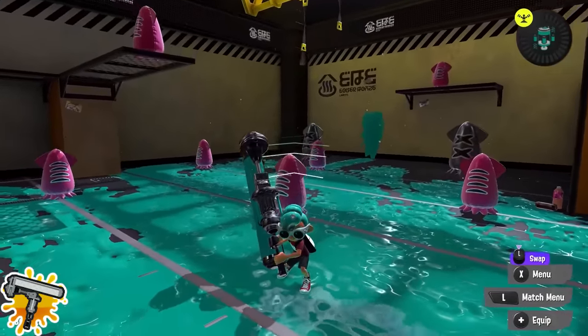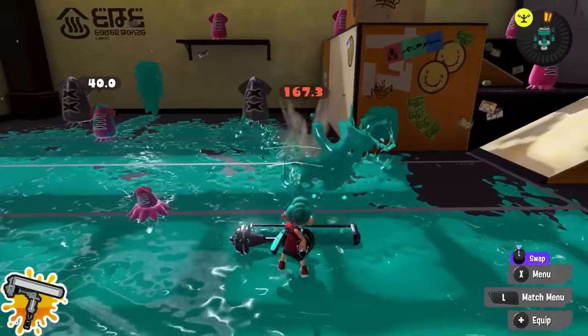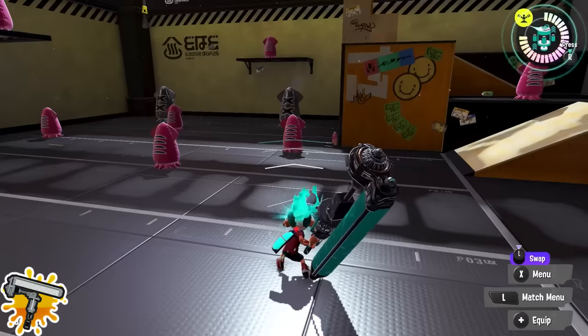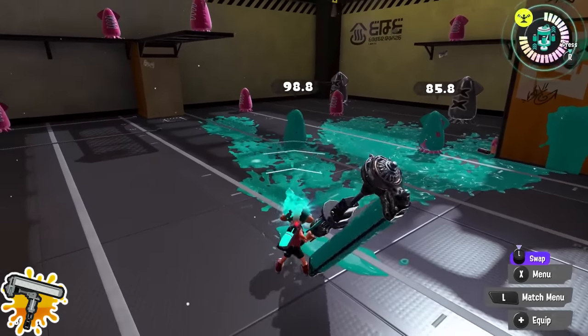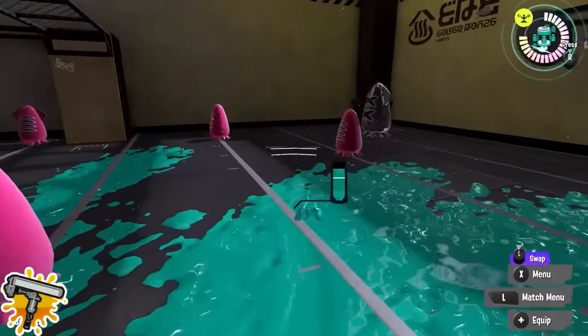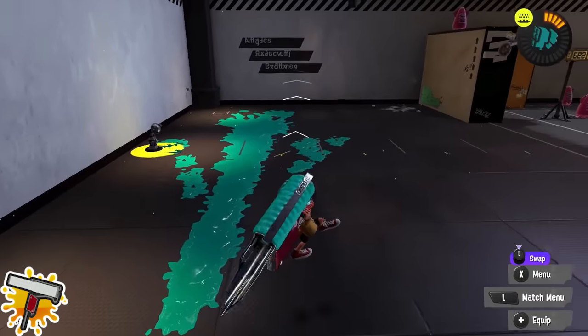Dynamo Roller players also really need to master squid roll. In particular, yours is a bit harder — in order to do a horizontal flick out of a squid roll, you need to input the shoot button right as you do the squid roll input. This is the only way to get the horizontal flick. Dynamo kills do not have as much range as it seems, so being able to leap forward keeps you evasive and lets you close the gap.